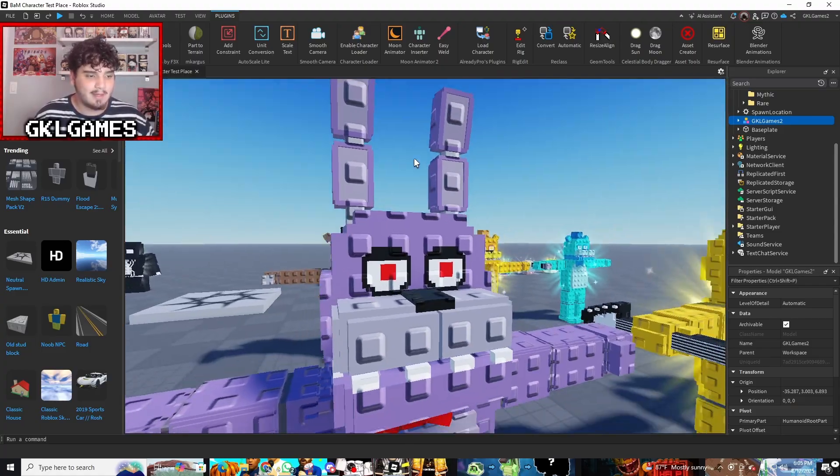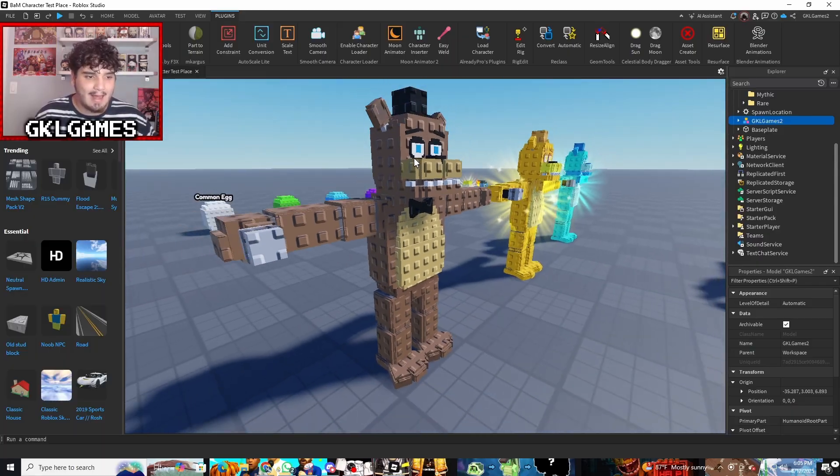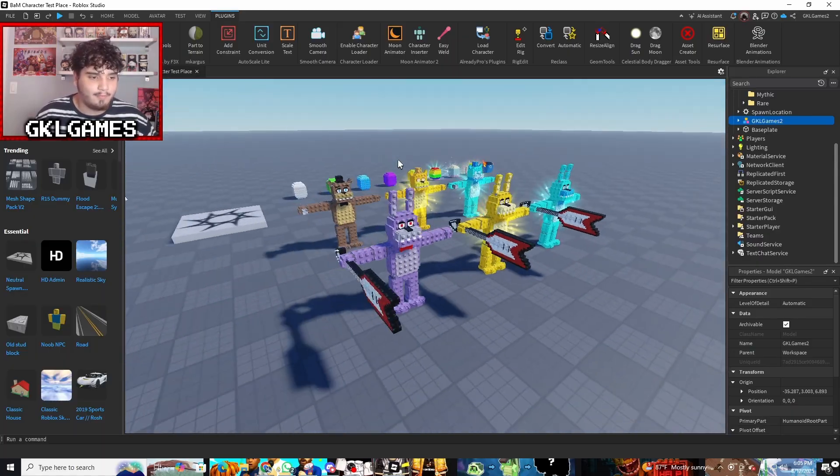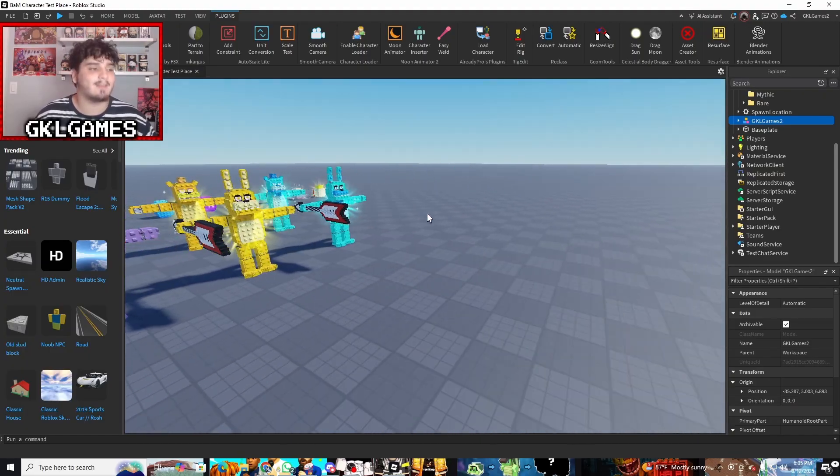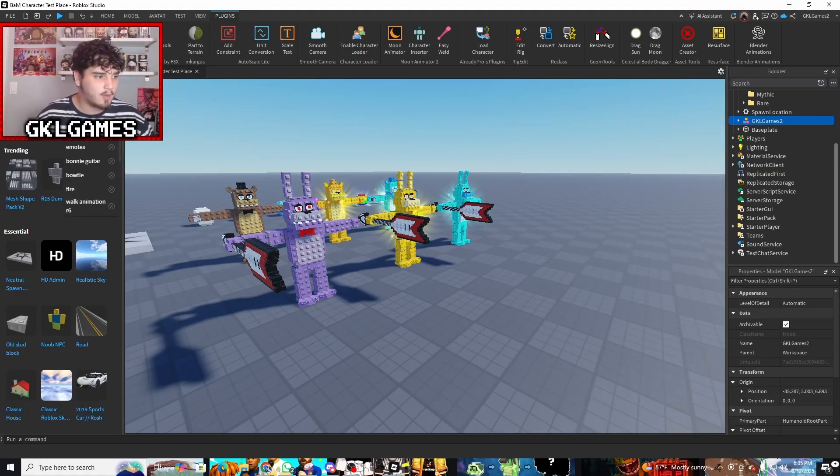But you can still see it turned out pretty nice — I really like how the head turned out. And then over here we have a Freddy, also in this trending art style. So the first thing you want to do once you hop into Roblox Studio is search up 'stud'.